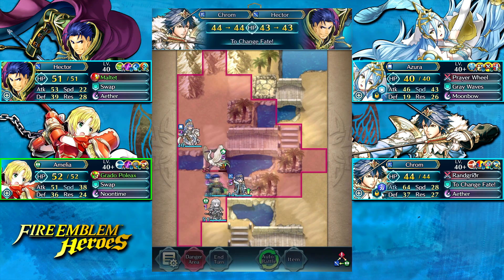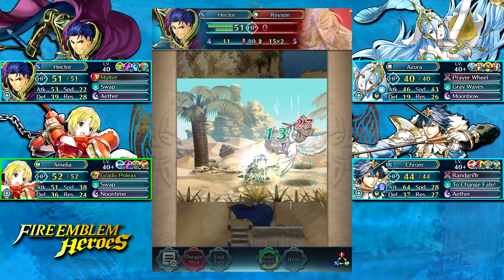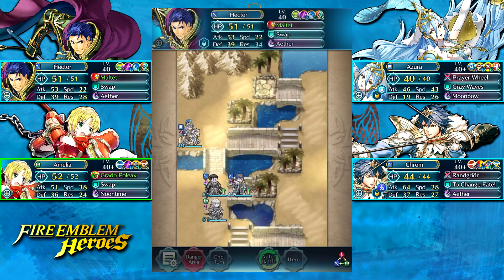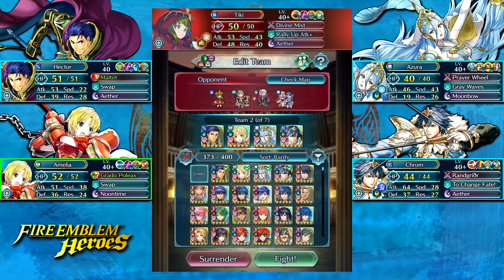I forgot that Rayson was going to transform and go after my Emilia — not the biggest deal. We did get a cheap shot on Rayson with Emilia, but I don't really think it's that debatable that Hector would have been able to win that fight at full HP anyway.